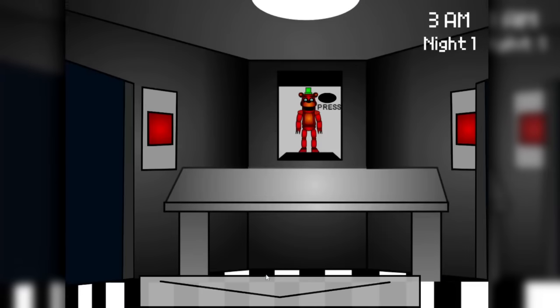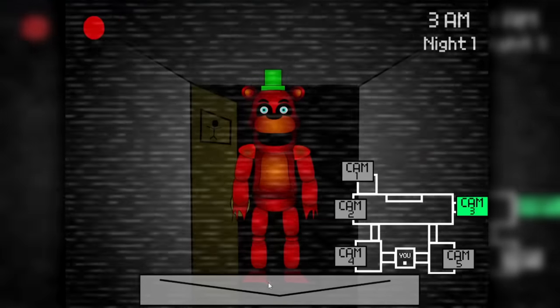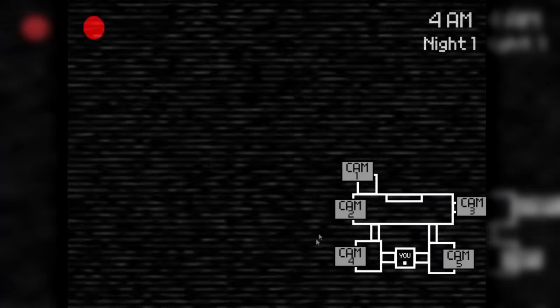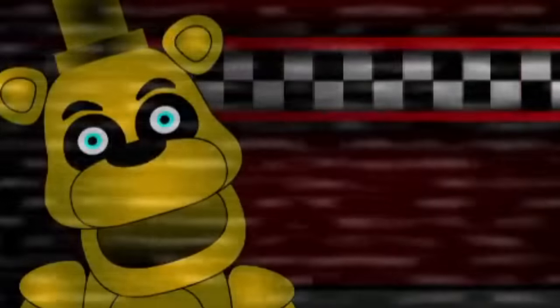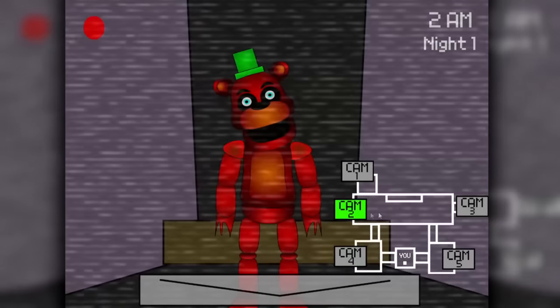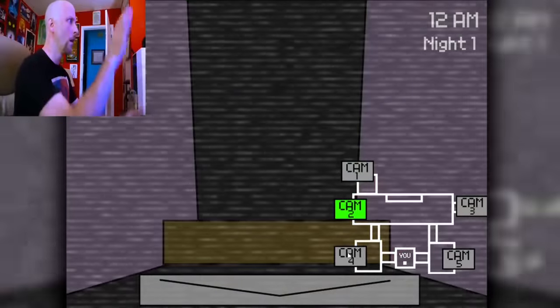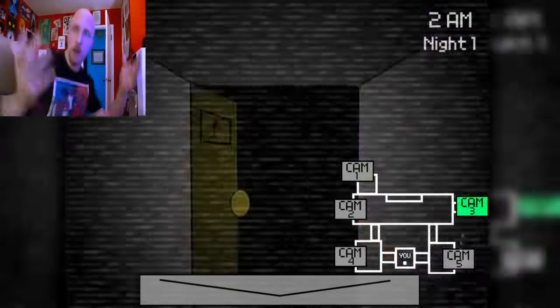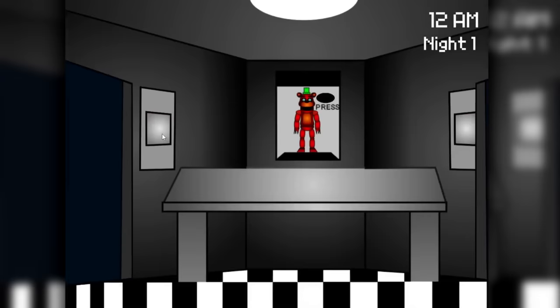Later on, Jackson disappears and gets replaced by Golden Jackson. And he kinda just... didn't do anything. But after a while, regular Jackson came back out of nowhere and killed me. I literally checked every camera over and over again to see if he'd moved, and he wasn't anywhere. I guess that's supposed to be a cue to close the doors, but whatever. At least the jumpscares have some actual movement.